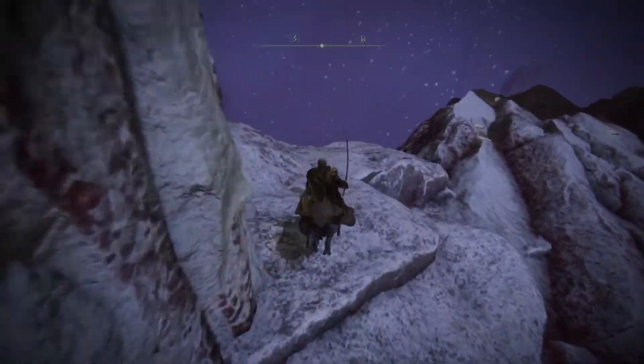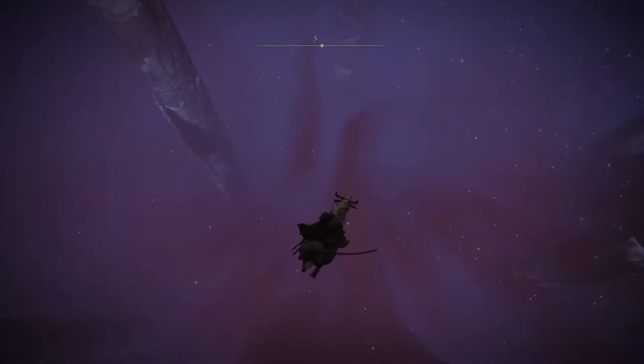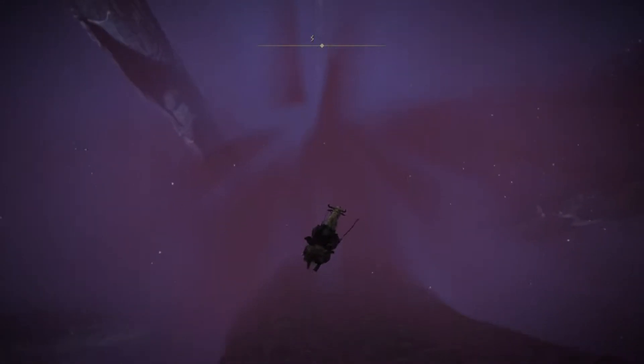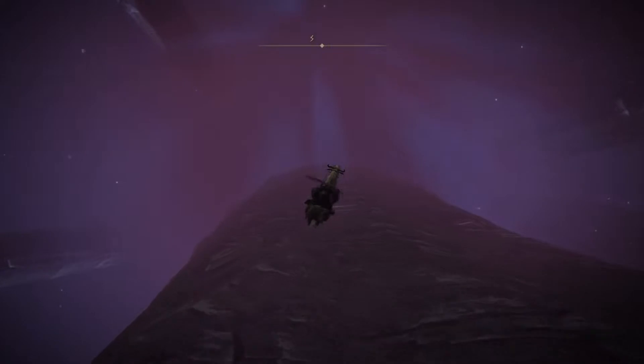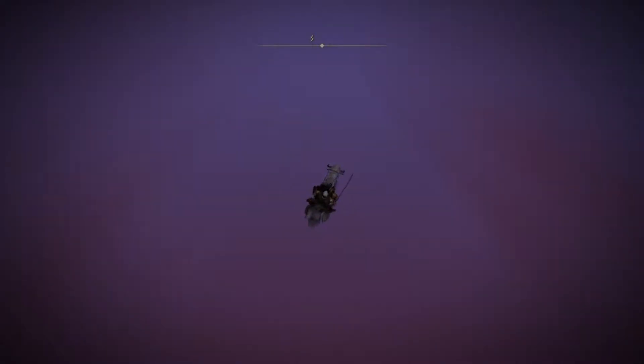Jump straight off and we're gonna get our runes. Once you jump off, just make sure you keep swinging your sword — or any weapon you can swing. Keep swinging it and you're gonna get to a point where most of the screen is red, and your runes should be coming in soon.